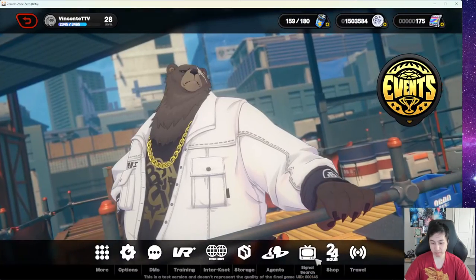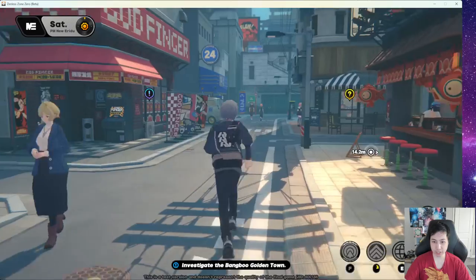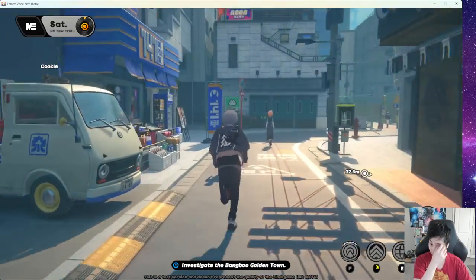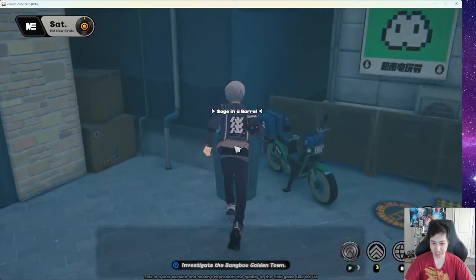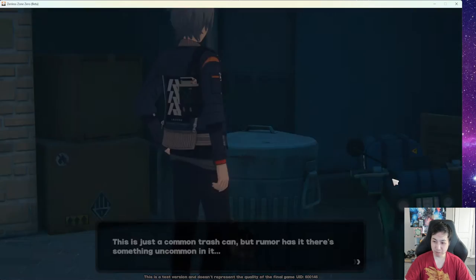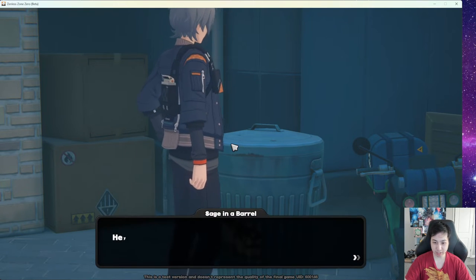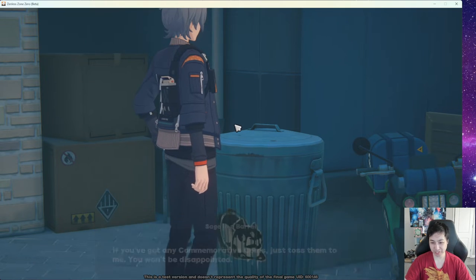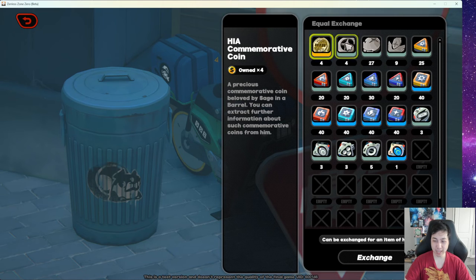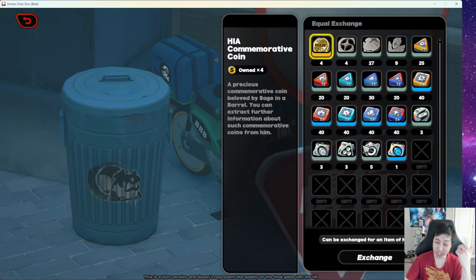Next let's talk about the coins from the Sage in the Barrel — it's all the way down on Sixth Street. In the beginning you get to meet the Sage who can tell you where to get some of these coins. If you go to the Equal Exchange — where you trade in materials you don't want — you can sell them for items of varying rarity. I did this once and just got Dennies, so I'm not sure it's worth it. Just hold onto your materials.